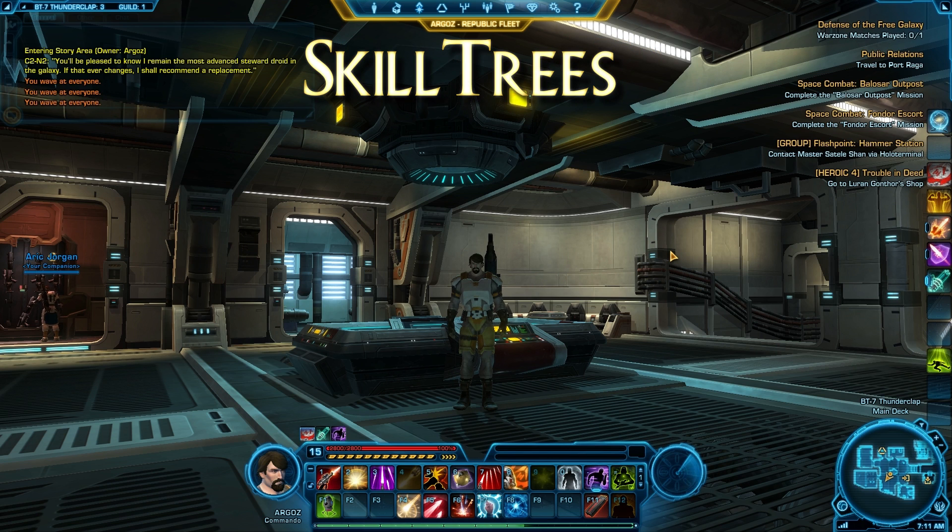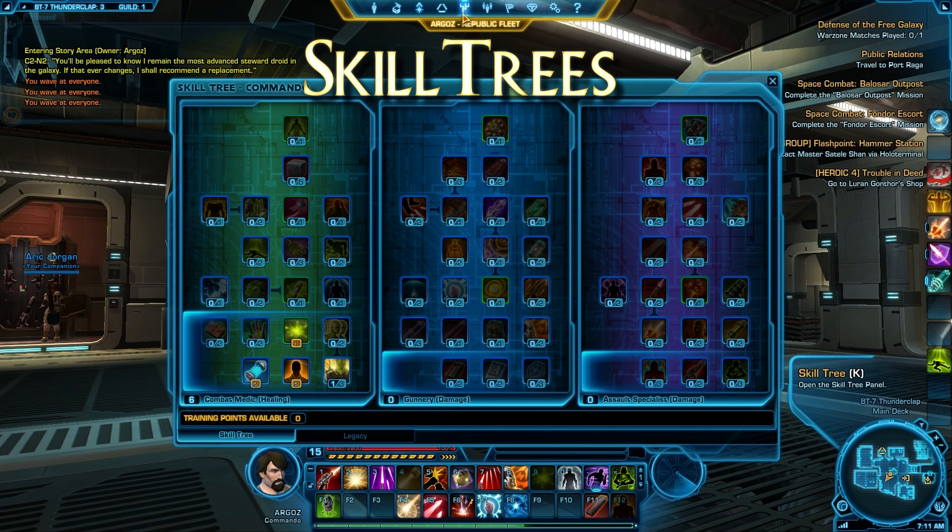Once you hit level 10 and you pick your advanced class, you're going to have the option to start spending points with each level that you gain through the game. You get to these either by going to the icon at the very top for the skill tree, or hitting the letter K on your keyboard.